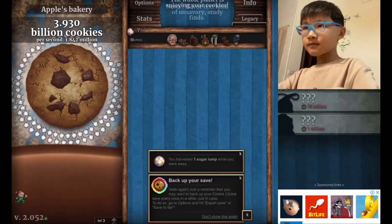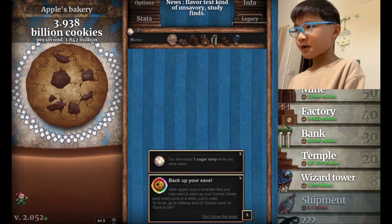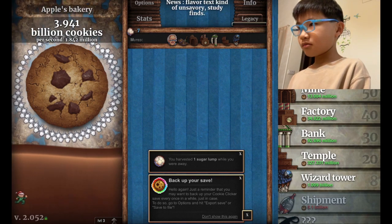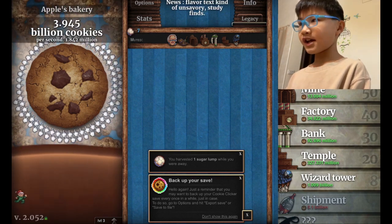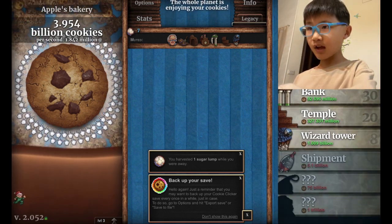Hey guys, my name is Apple. Today we're playing Cookie Clicker. Here's our world — you can see I've been farming for a bit, but not that long since I only have about 4 billion cookies, which is decent, but not a lot.